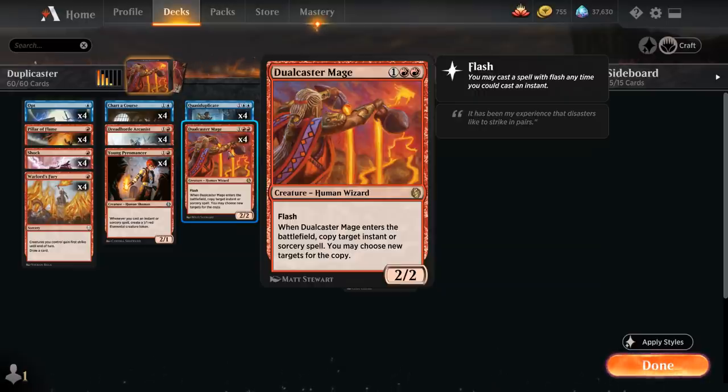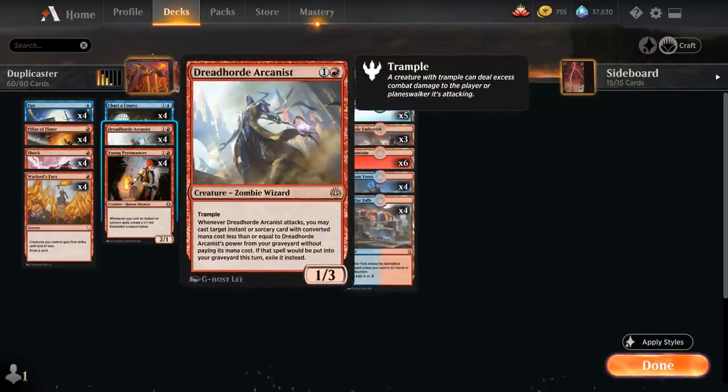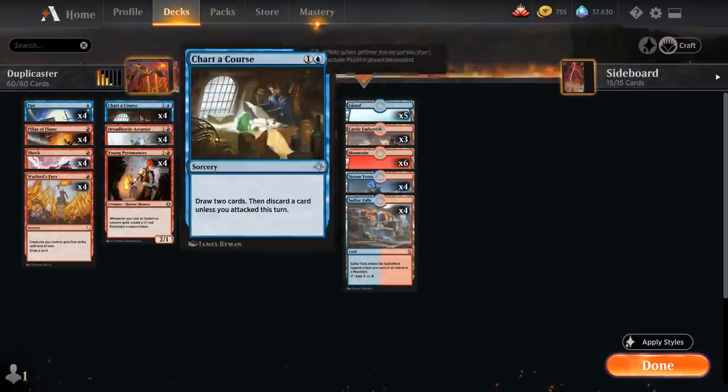Another important creature is Young Pyromancer, a 2-mana 2/1 Human Shaman from Jumpstart — whenever we cast an instant or sorcery spell we make a 1/1 red elemental token, which can easily get out of hand with so many cheap spells. Our last creature is Dreadhorde Arcanist, a 2-mana 1/3 Zombie Wizard with Trample — whenever Arcanist attacks we can cast an instant or sorcery with converted mana cost less than or equal to Arcanist's power from our graveyard without paying its mana cost, then it gets exiled. Castle Embrath in the mana base is great with Pyromancer tokens and can increase Arcanist's power to get back 2-drops including Chartercourse.